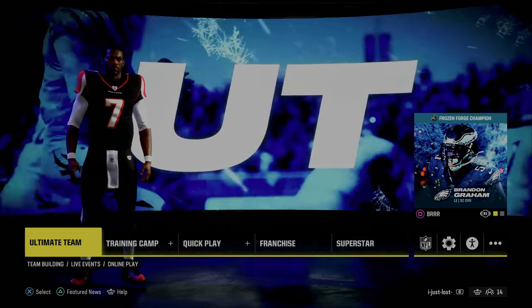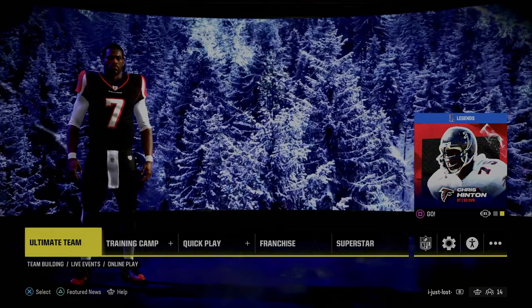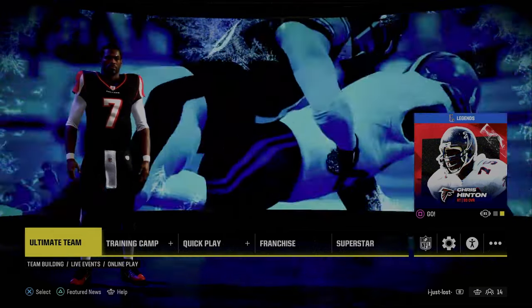Today's video, we're going to be dropping you a little free mini scheme out of really one of the better formations in Madden, one of the more complete formations in the game, and it's going to be out of the Jets playbook.